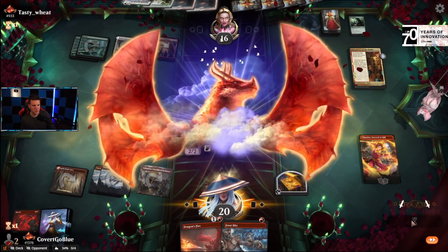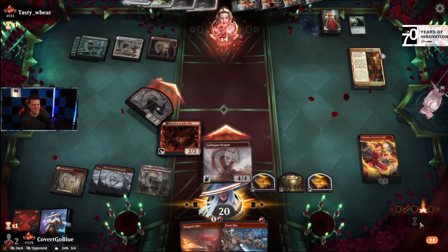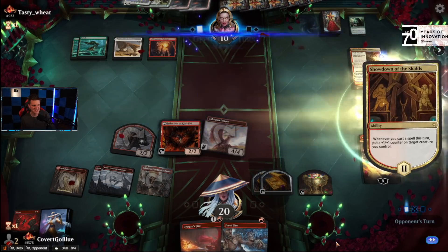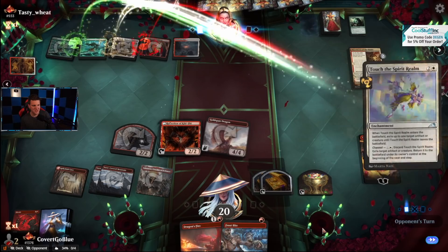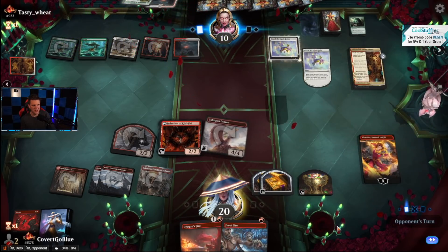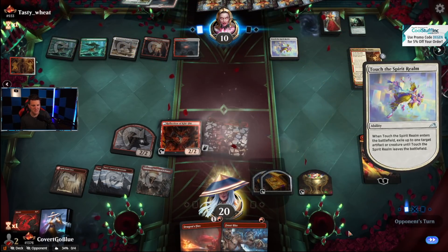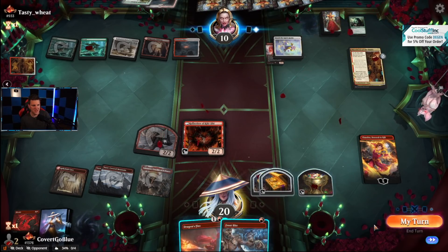Watch me heat up the dance floor — let's go baby! So much mana. Next turn we make dragon copies — I guess you can see the potential. Touch the Spirit Realm — can't do anything about that though. If that's all they play...